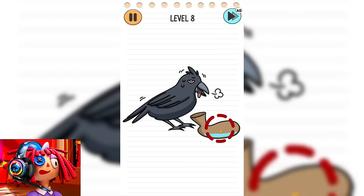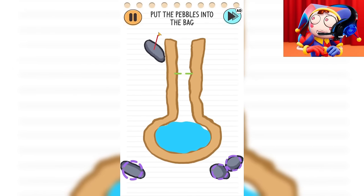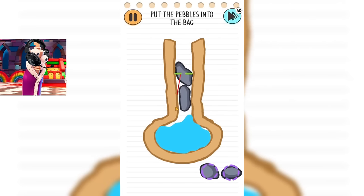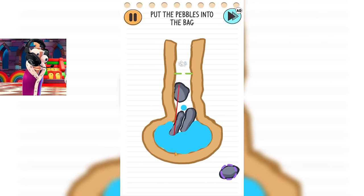Now let's help this crow. This task is very incomprehensible. Do we need to put stones in this bag so that the crow can drink water? Why can't she just turn this bag over? I do not understand anything. Maybe because the crow has no hands and will have to turn this bag over with its beak? And if she turns it over with her beak, she will not be able to drink with the same beak. Okay, that sounds pretty logical. This crow is pretty smart since she decided to use this method to get to the water.